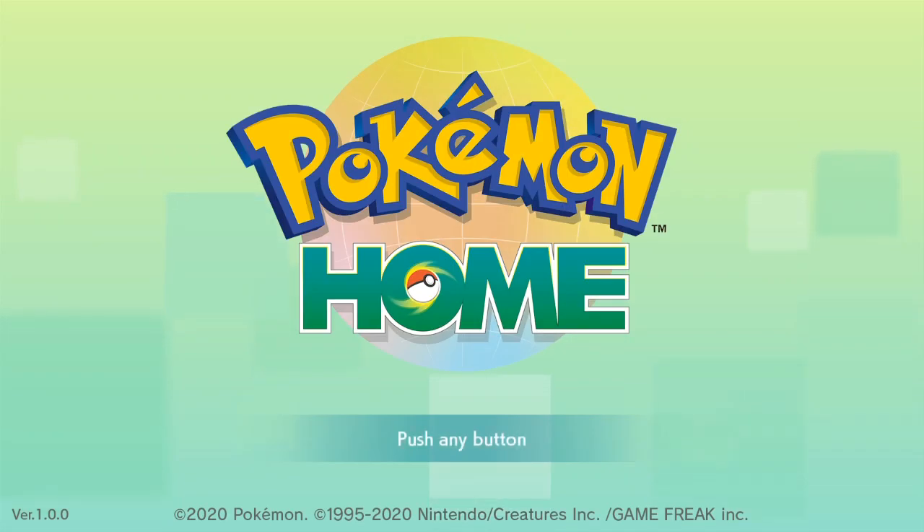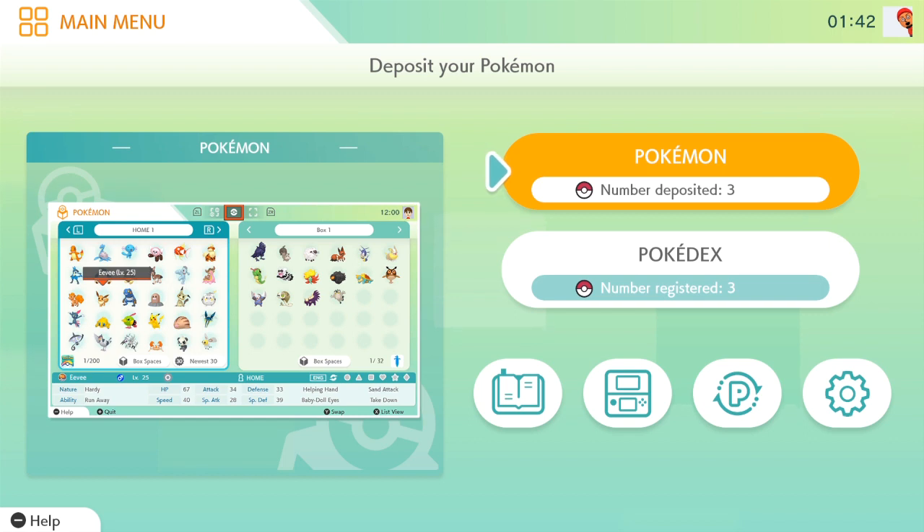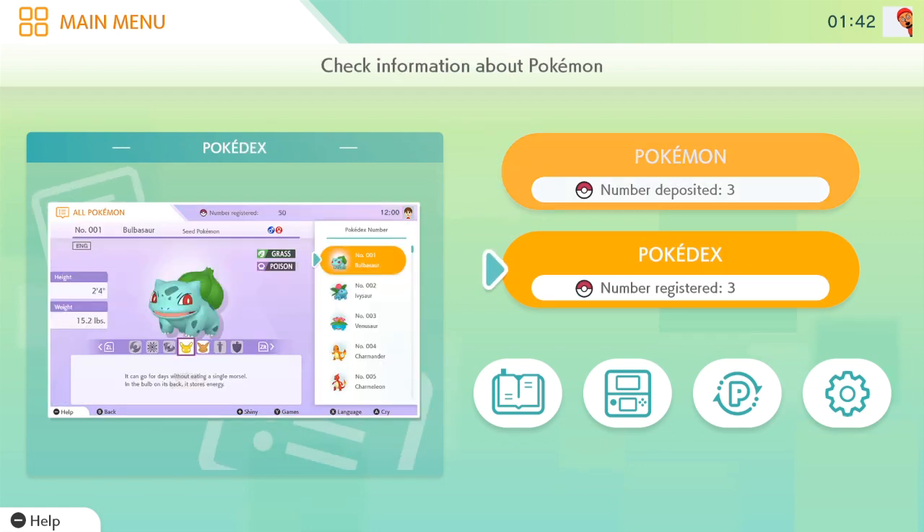Pokemon Home is available right now and you're probably wondering how do you move a Pokemon from Pokemon Sword and Shield into Pokemon Home and get it registered into your Pokemon Home national Pokedex. What is up guys, I'm Danny Gamer Fred — today is gonna be a quick tutorial showing you guys how to do just that.